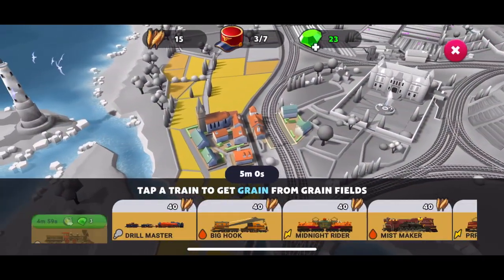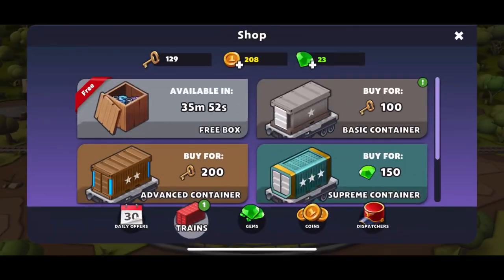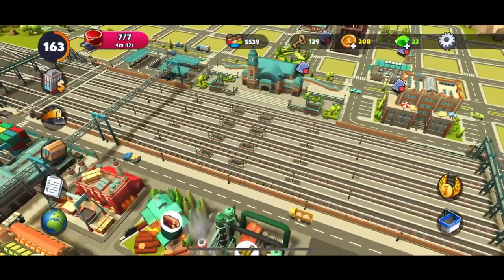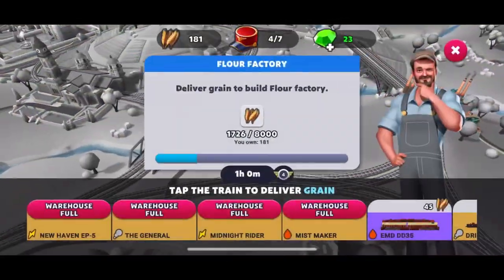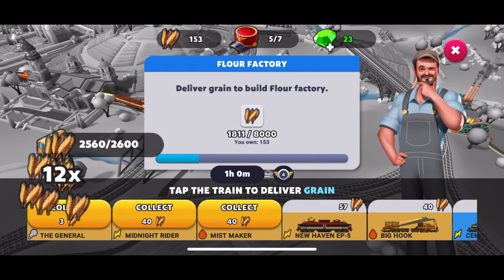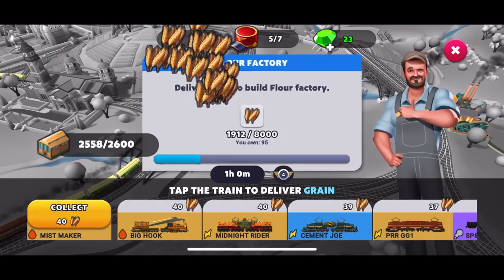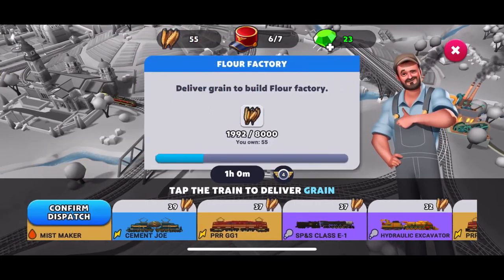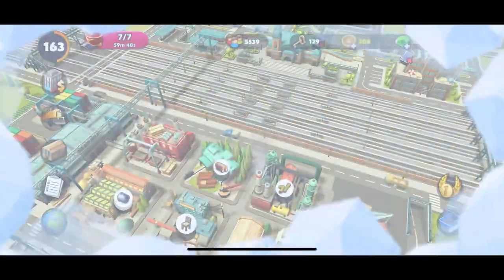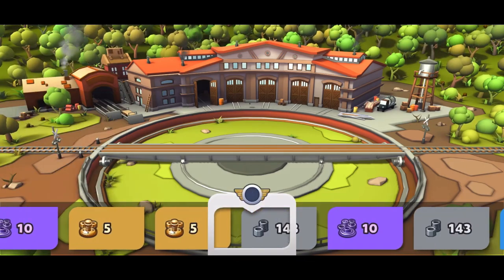If you wonder why certain types of trains you can't get from the container, it's because you haven't unlocked them yet. For this one, you need to fulfill the flower factory mission where you need to build a flower factory. After you hit a certain milestone, then you unlock that rare train. No matter how hard you try with those metal key containers, you're never able to get that train because it wasn't unlocked in the first place. So this is something you've got to bear in mind.